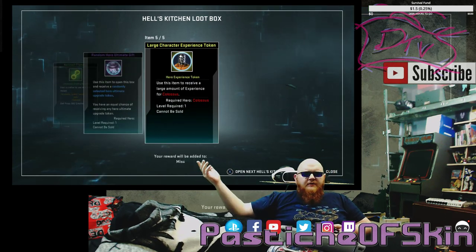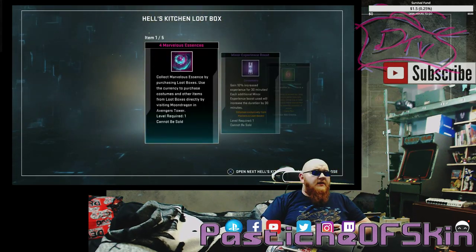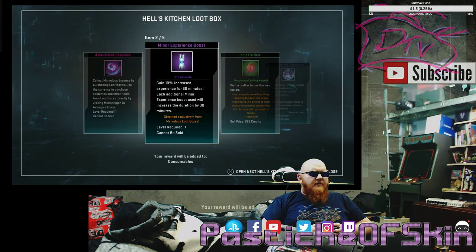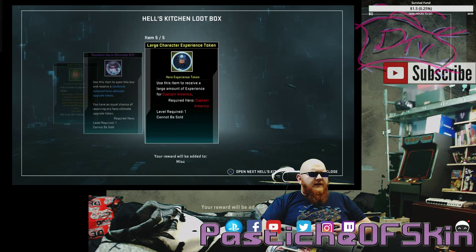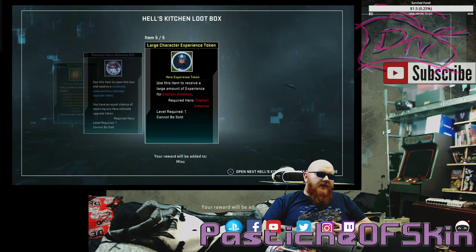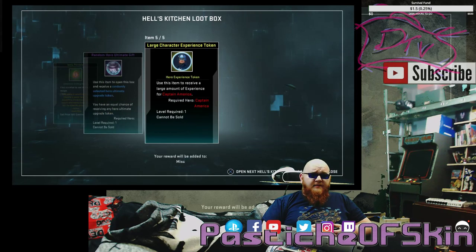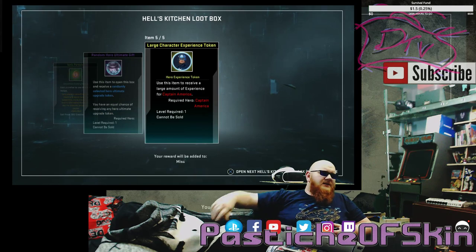Large experience character tokens are always useful — characters I don't play as often, it'll help me get them to 60 quicker. Four Marvelous Essence, a minor experience boost, an ionic particle, a random hero ultimate gift, and a large character experience token for Captain America — which I've got plenty of. I got three or four of those in the last batch of Marvel Woman boxes, so not great news.